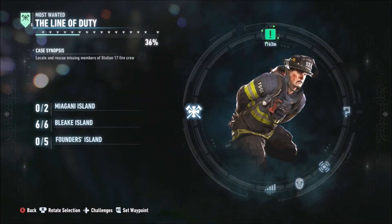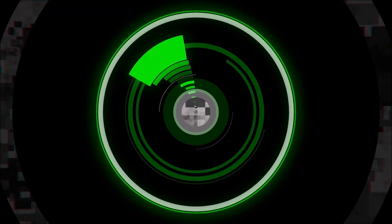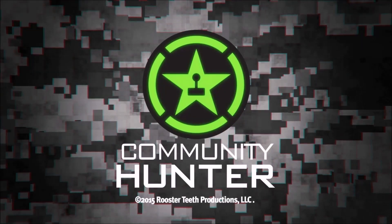Next we'll probably do either Founders' Island or Miagani Island. Let's do Miagani. I said 16 but it looks like there's 13 — got the number wrong, doesn't matter. Peace out, girl scout.